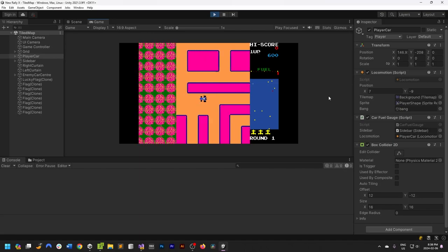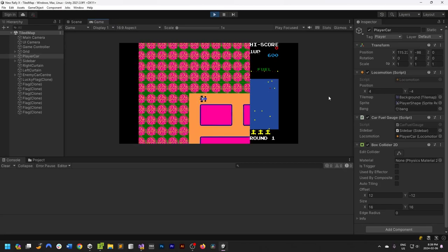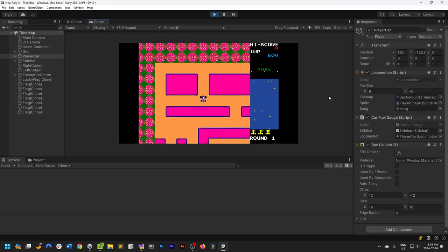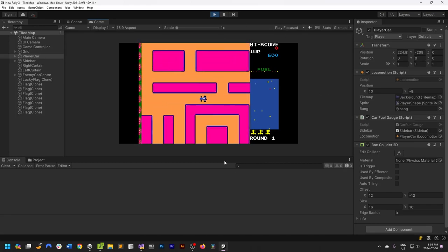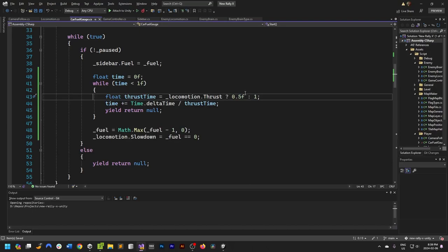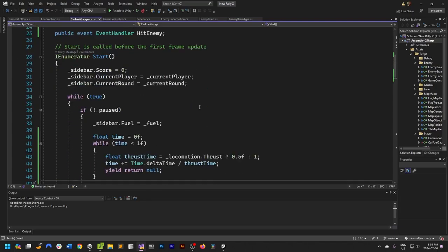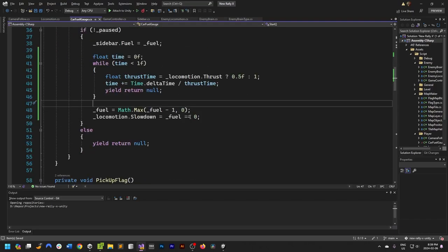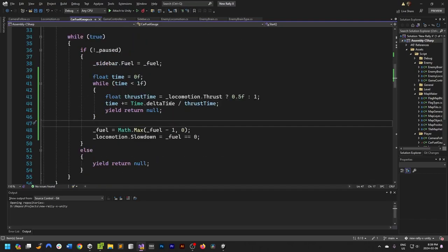When you get down to zero, you're hammering the button and basically can't move — you're out of fuel. There's a little bit of extra time built in but really you're dead in the water. I need to code that time limit as well, but let's leave that for now.